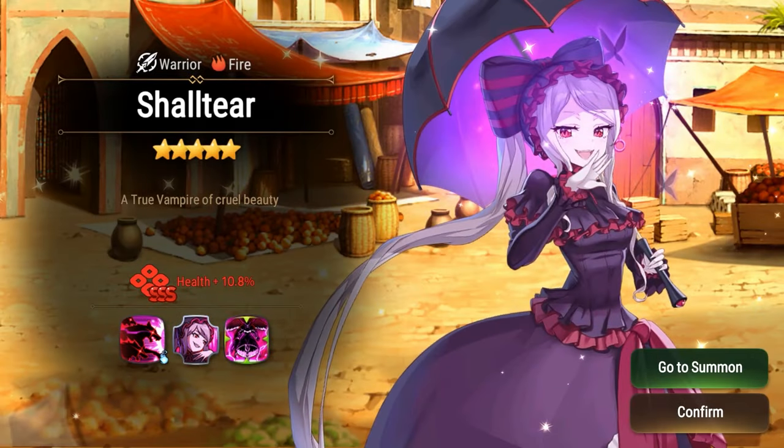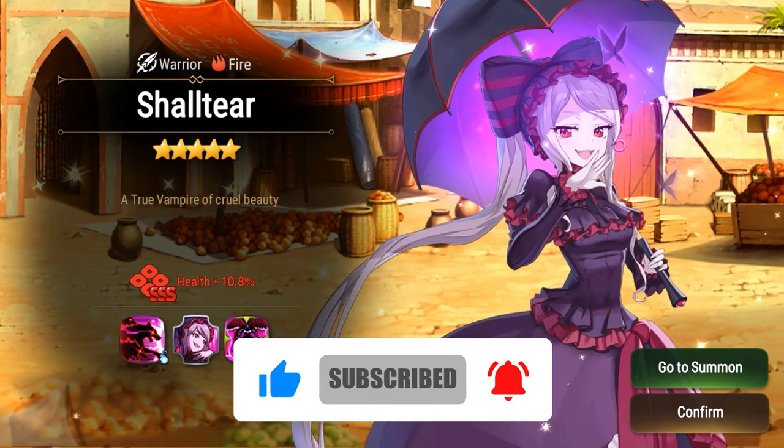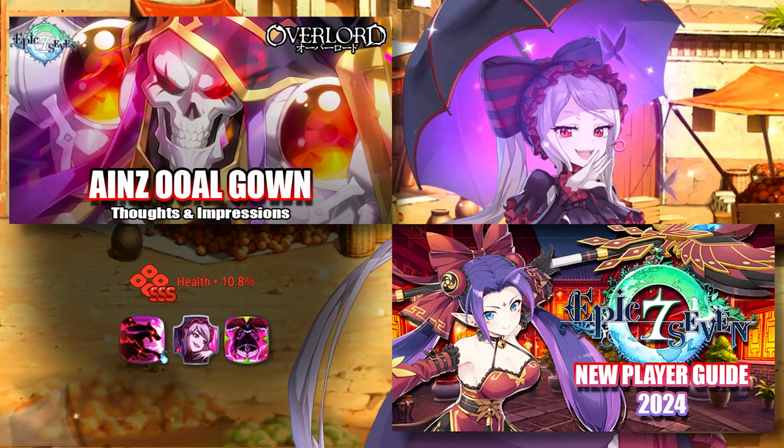Yo, what's going on E7 fam, as well as Overlord fans? I'm Sue, but feel free to call me Pat, and this video will be my first impressions for Ainz's favorite chair, Shaltir Bloodfall, as well as where I think she excels and what kind of equipment sets and artifacts I would play on her. If you're coming here from the Overlord collab and are a new player to Epic 7, I recommend watching my impressions of Ainz first, as well as checking out my new player guide.